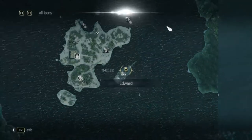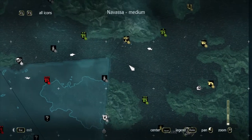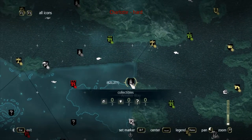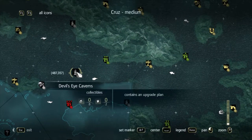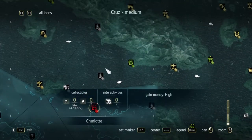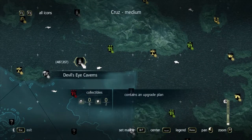Alright, on to our next goal. I think this one is part of this area, so I might actually ignore that one — it only says collectibles. This one has an actual plan, though this fort might get in the way. I'm not sure. I guess I'll have to head there and find out.